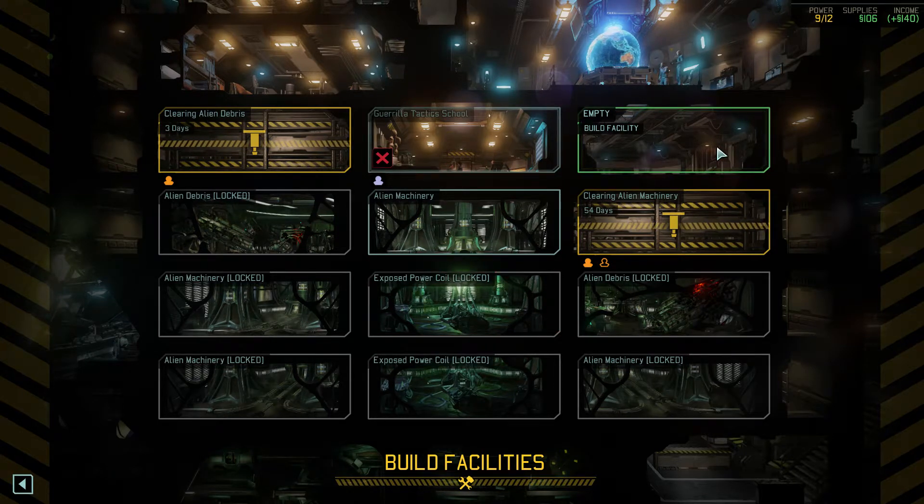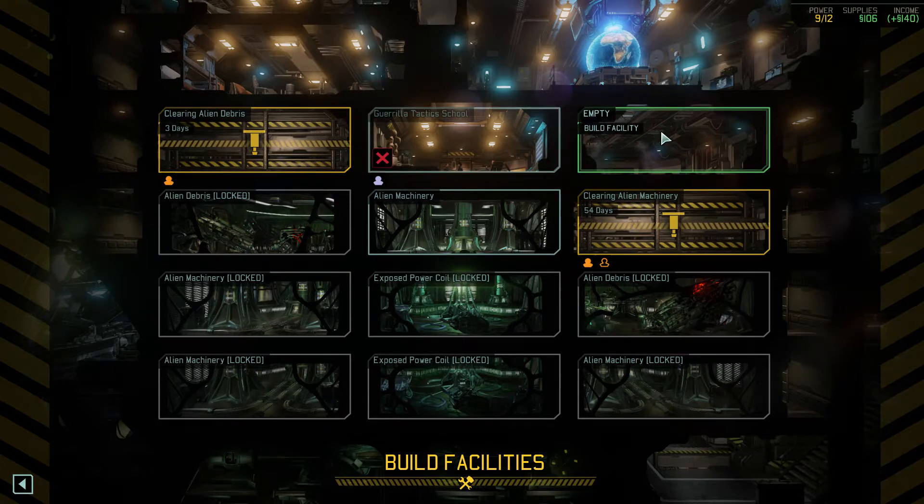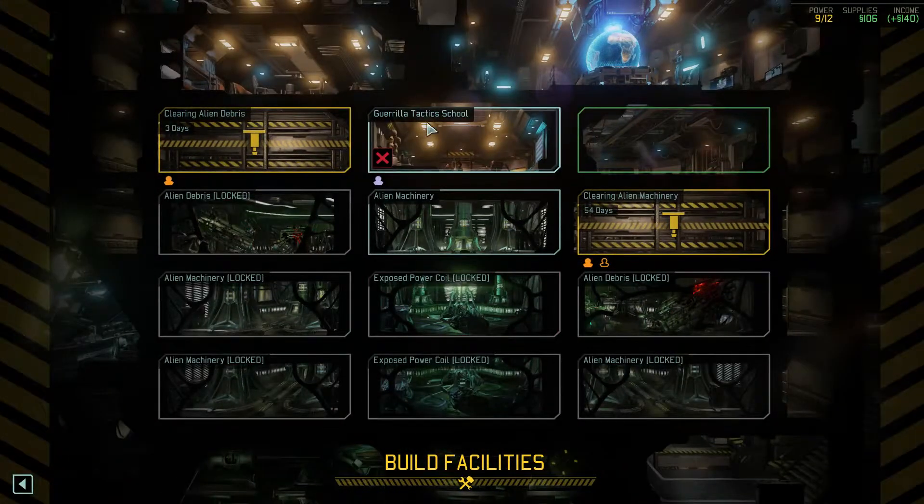I'm just checking on how we're going to proceed from here. When we build the next item, we're going to run out of power, so I probably want to put the power thing here and then put a workshop here. Over here I can build the Advanced Warfare Center, and over there something like a Scilab — something that doesn't require bonuses from workshops. We did start with this spot being empty, so I started building the Guerrilla Tactics School right away so we don't slow down the campaign.